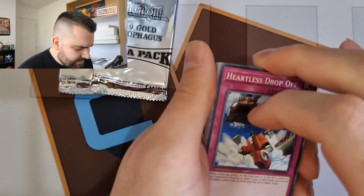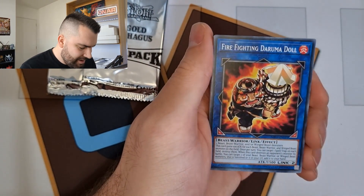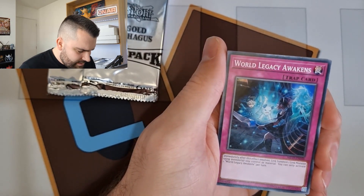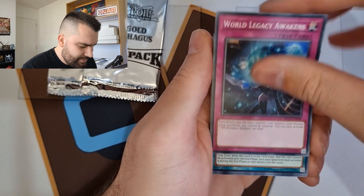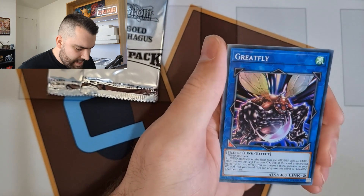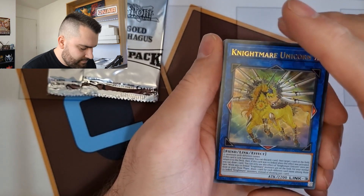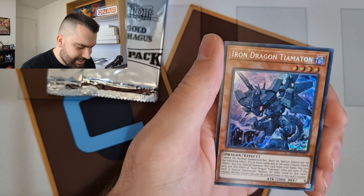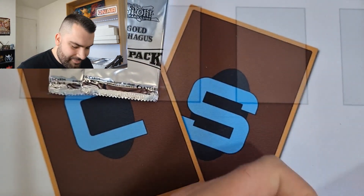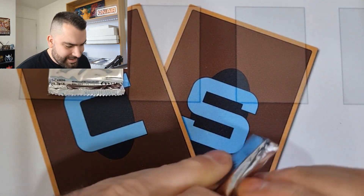Interesting, it says Gold Sarcophagus but the packs are silver — that makes no sense. Heartless Drop Off, Cyberse Cyclone, Firefighting Darumadol. I just noticed these are Unlimited Edition — when was the last time we had an Unlimited Edition tin? Mind Meld, Network Trap Hole as the rare, Great Fly as a super, Nightmare Unicorn as an ultra — that would be cool if it wasn't already reprinted to death in Rarity Collection. Iron Dragon Tiamaton and that's it.